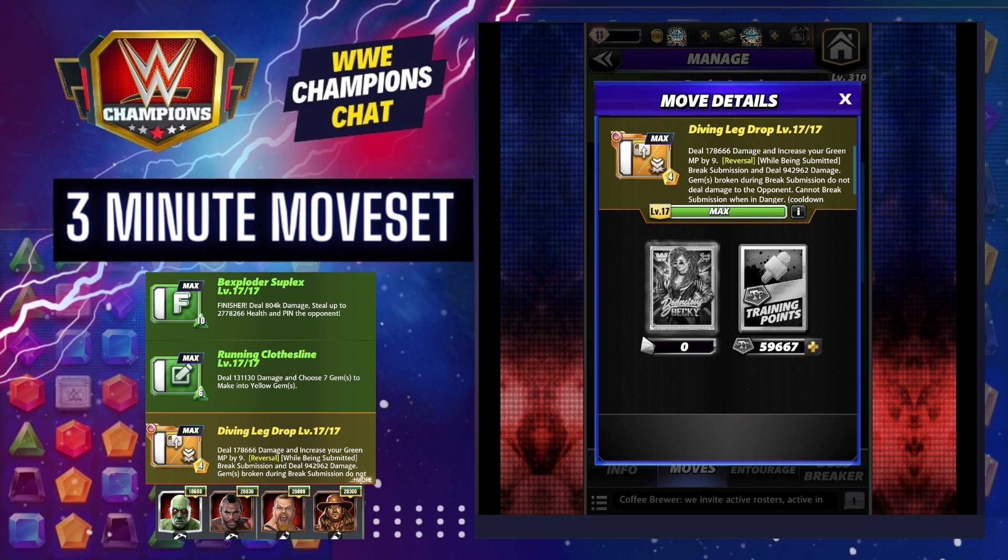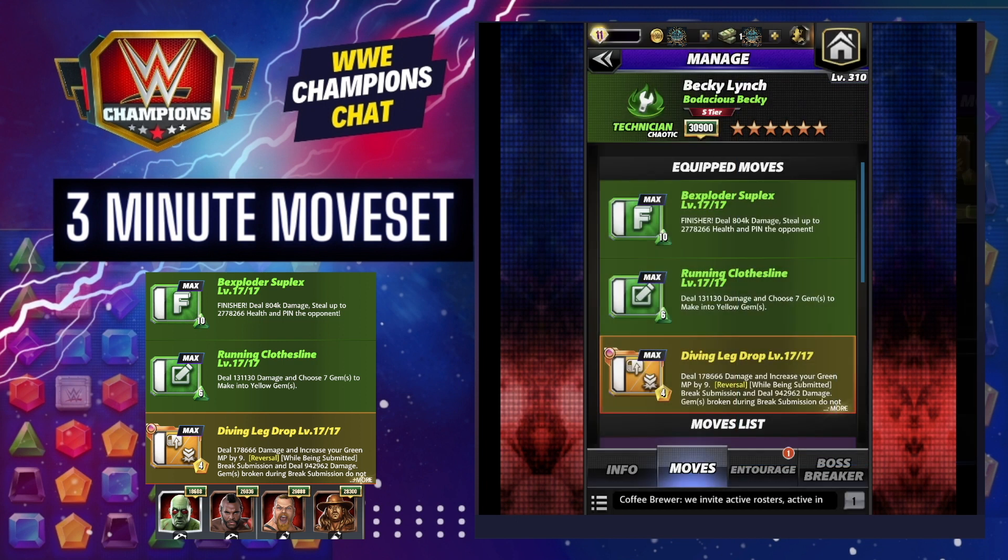It deals damage and increases your green MP by nine. Here's why I love it: when you get submitted, you immediately break the submission, deal almost a million damage, and it basically means you're not going to deal additional damage — but she is her own submission breaker. You can't break the submission when you're in danger, but I love it.